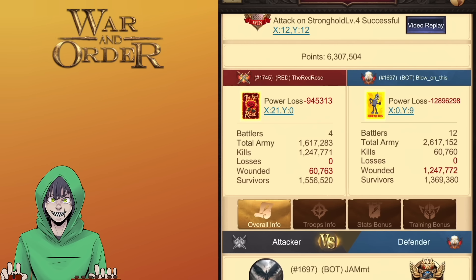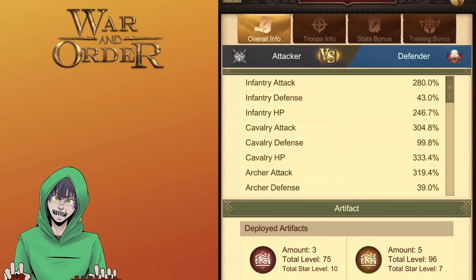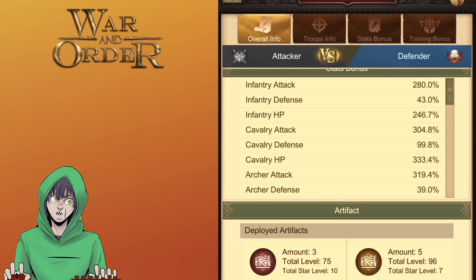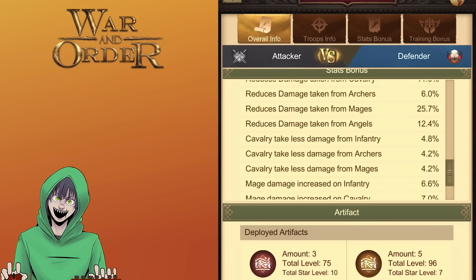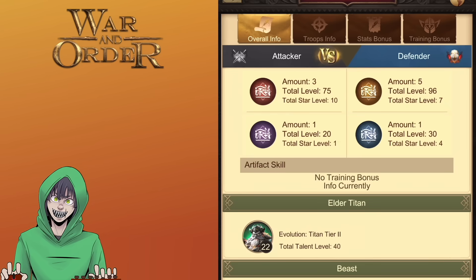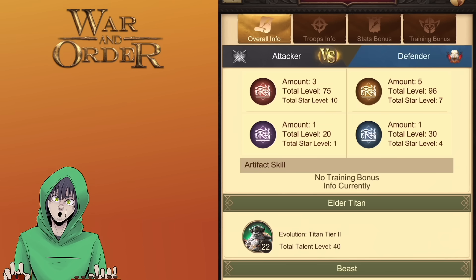Looking at the battle results at the top — we lost 60,000 and they lost 1.2 million. A lot of that is because they had way more troops, but they had no frontline, which makes it much easier. Looking at the defenders, this may be a second march from a fortress war — their main march might already be out. But their tech overall isn't that high, and combined with no frontline, that's a huge recipe for disaster.